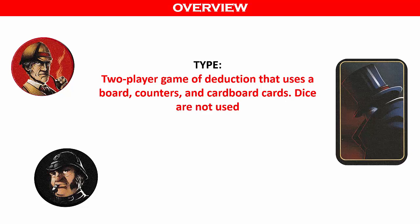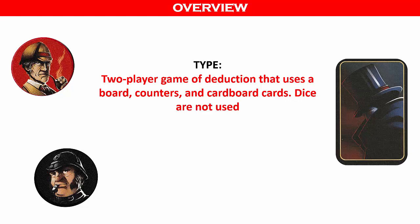Mr. Jack is a two-player deduction game that uses a board, counters, and cardboard cards. Dice are not used. Thematically, the game involves a search for Jack the Ripper by the authorities.